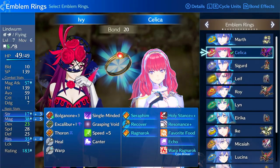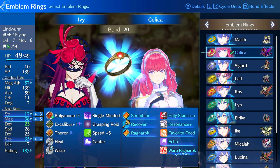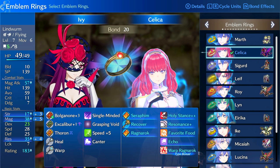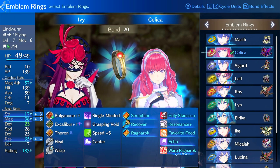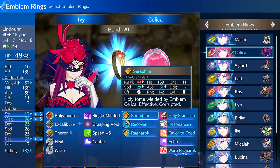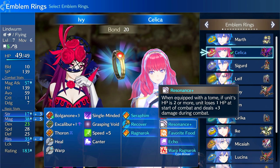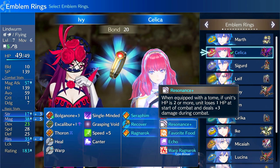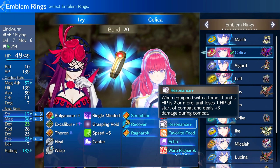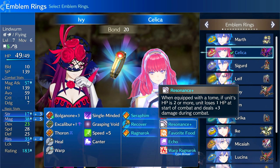So what is Celica specifically useful for? She is one of the earlier Emblem Rings you get and she has a few unique aspects that enable certain types of tactics. The first thing she can do is give mages a damage increase by boosting their magic and tome damage using Resonance. Resonance costs one point of health and scales your damage by two or three depending on your bond level with Celica.